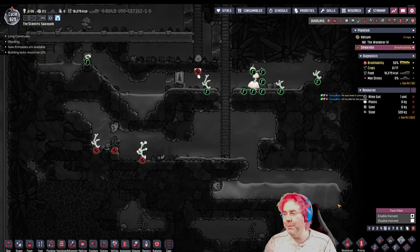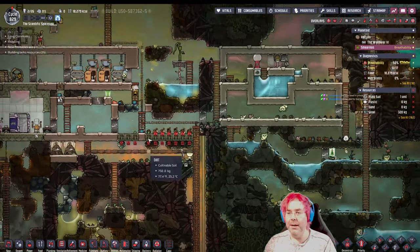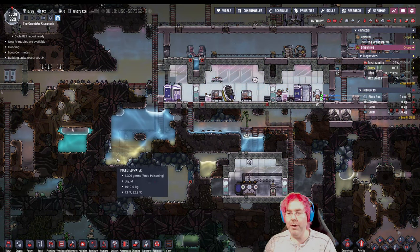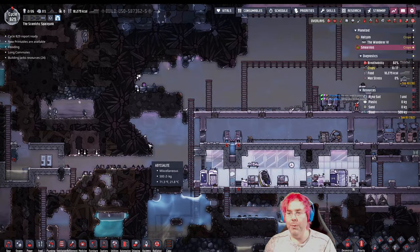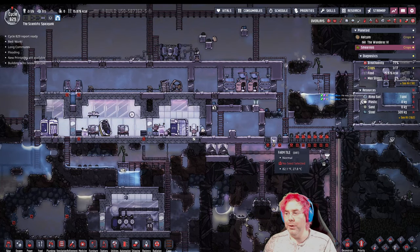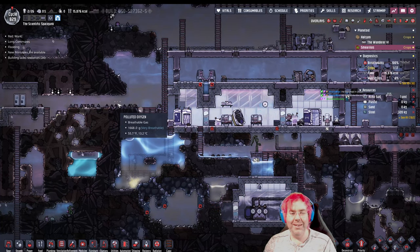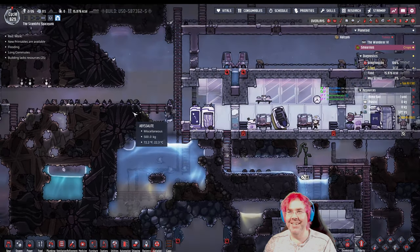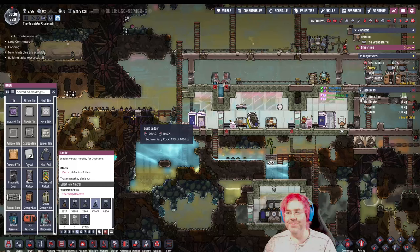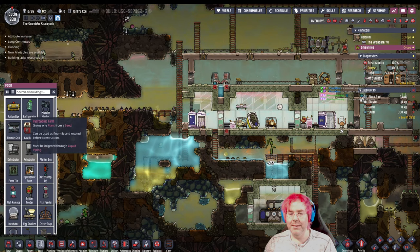We can probably enable harvest of these things. There we go — we get some calories. We'll be okay. I should though do something about actual food. We have water here for now. Do I want to continue using this area for the farm tile, or do I want to go over here? Hydroponic farm.